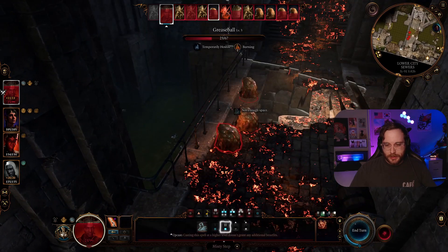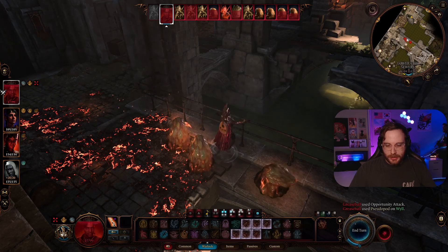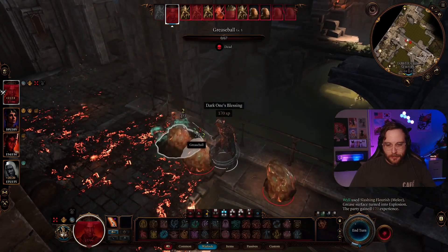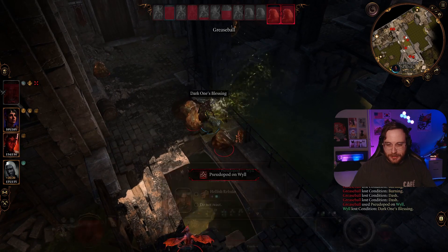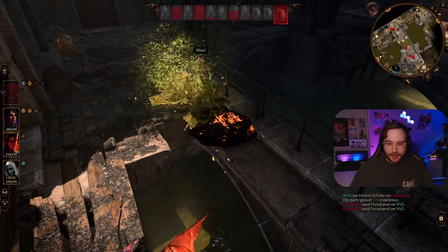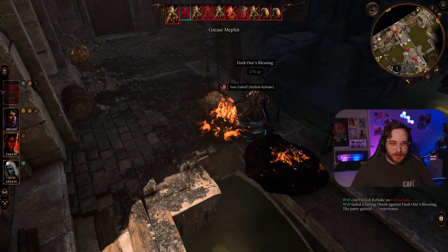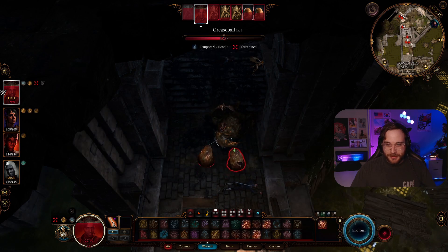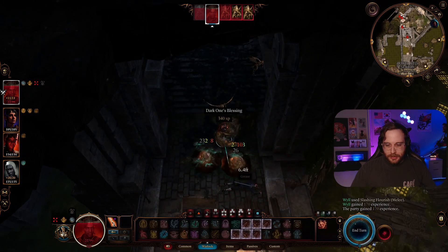We got a crit, that one's dead. Bonus action teleport here — I need to get a little closer to these guys. Oh my god, that did a lot of damage! Flashing Flourish — there we go, we killed like three guys. Hellish Rebuke — die! More Dark One's Blessing hit points — that's good. You can do it to two people, that's crazy. These guys are pretty beefy but they're both dead.